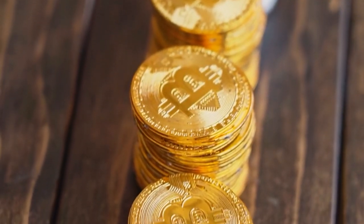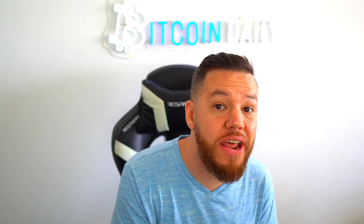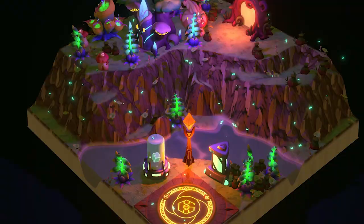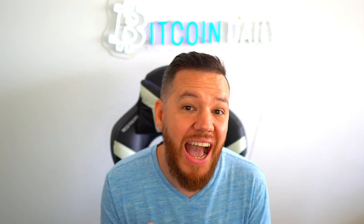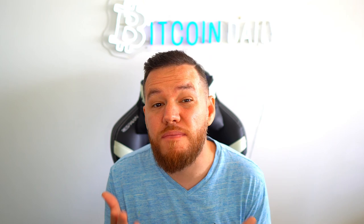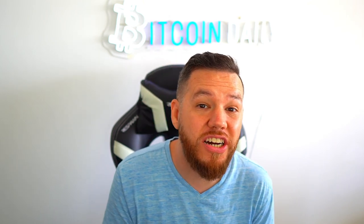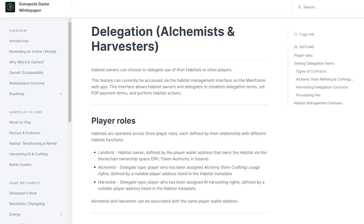In part three of this series, we're talking money, dinero, cold hard cash, and the different ways that you can earn it through Genopet Habitats. Kevin goes into detail on exactly what habitats are, how they work, and how you can get one — or even three — through minting. Don't have money to buy a habitat? You can actually rent a habitat from someone who does.